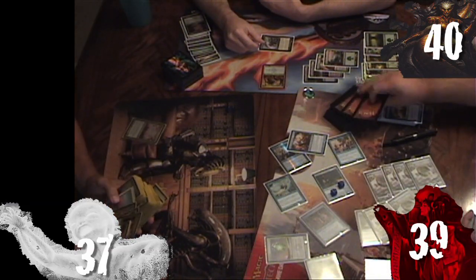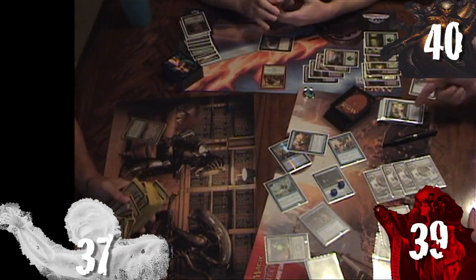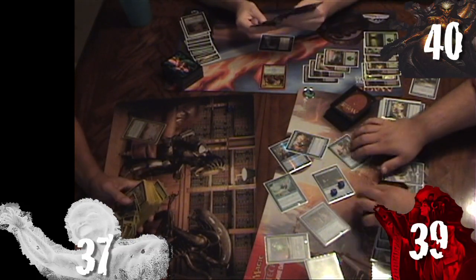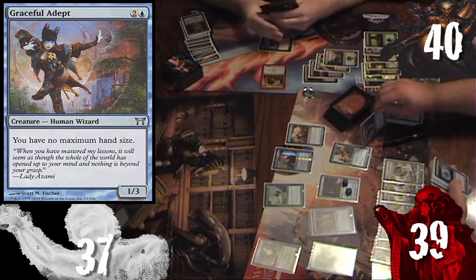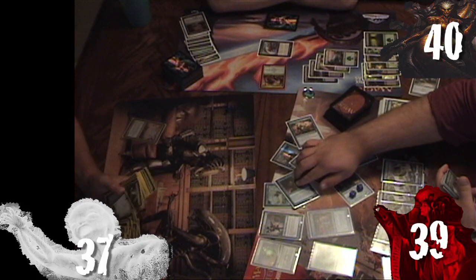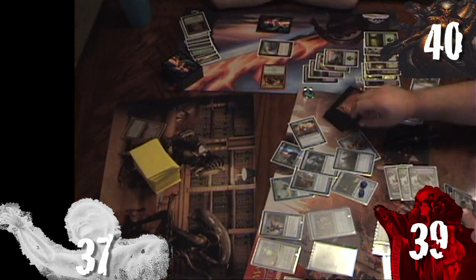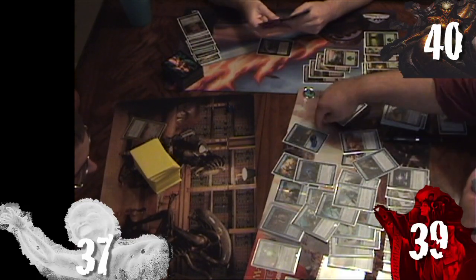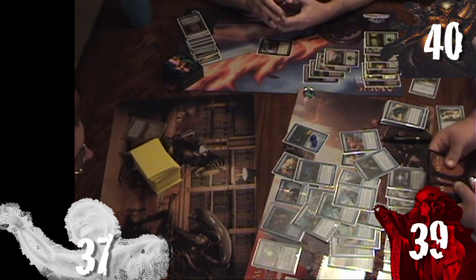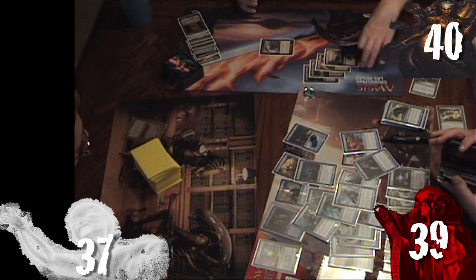Ronnie ends Rob's extra turn and begins the first of his Time Stretch turns, having not yet taken his regular turn. He untaps, draws Graceful Adept, and begins drawing through his library with Azami — tapping Wizards repeatedly into more Wizards and more cards — until he draws Laboratory Maniac. The table concludes Ronnie can draw out his entire library and win with Laboratory Maniac's ability, claiming another game for Azami.